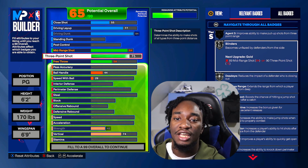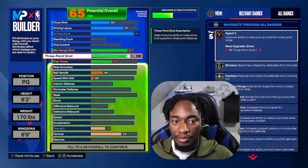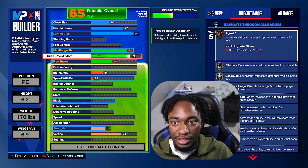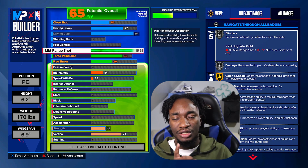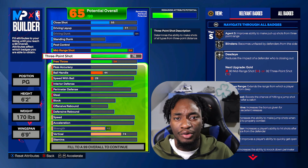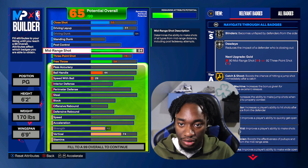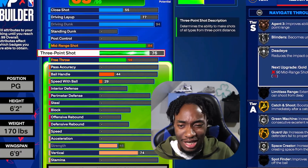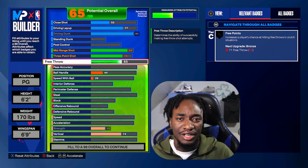For the three-point shot, you obviously want to bring this to a 76. A 76 helps you get Bronze Agent 3s, and without Agent 3s you ain't gonna make fades consistently. For the free throw, I got this to a 65 — no specific reason, I don't play rec personally so I just went with a 65 to even it out. Now here's the thing: if you have a higher mid-range than your three-pointer, you'll get all the jump shots that you can get with that three-point rating. So if a jump shot costs an 85 three-point slash mid-range rating and you have an 85 mid-range, you can get that jump shot — same exact jump shots and badges.